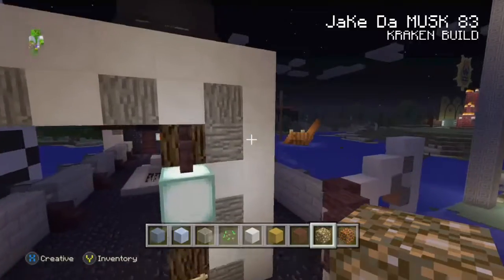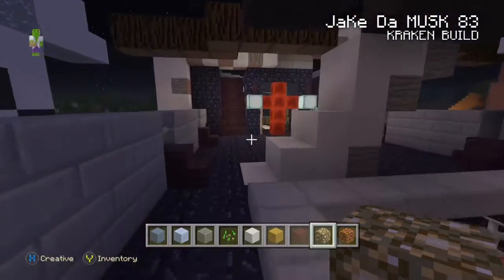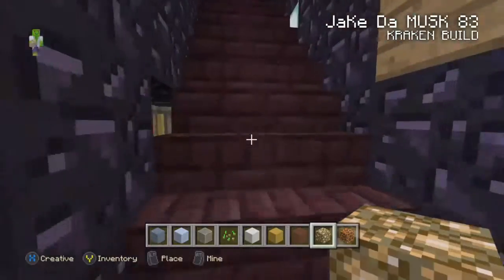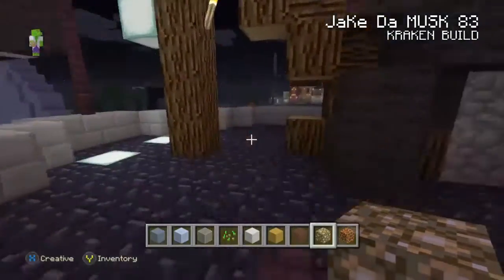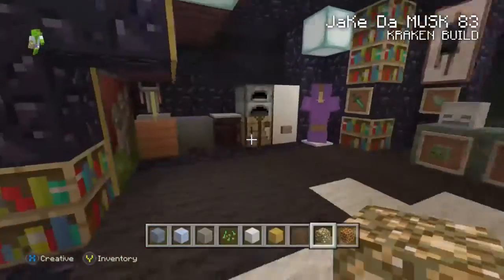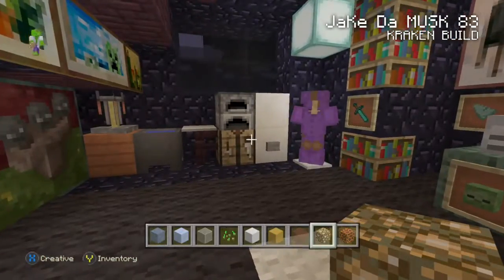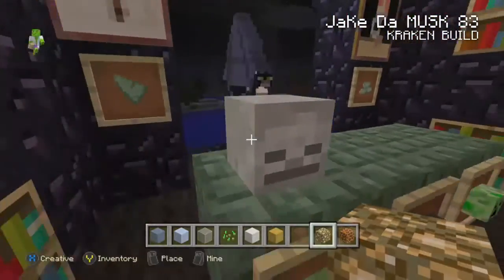Since we got some new blocks I might be able to change it around. Alright, there matey — swab the deck! There's my creeper, my first mate. I had a bunch of villagers on here but they all just disappear all the time. This is the captain's quarters — where I hang my hat.